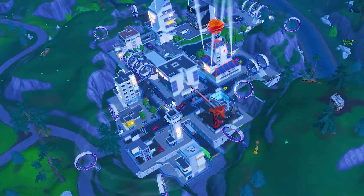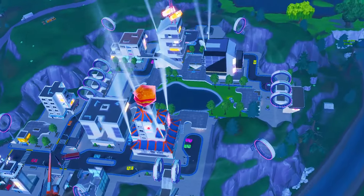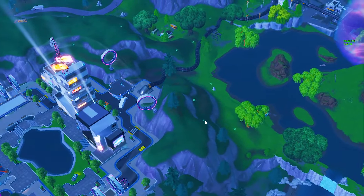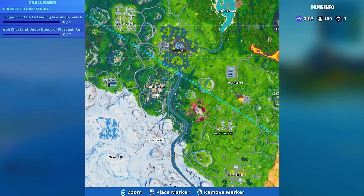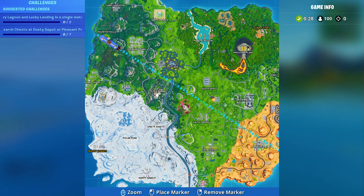Farewell to Tilted — as you guys can see, we are doing a quick flyby over Tilted, and this is the last that we will see of it. Bye bye Tilted. Alright, Tilted is gone, and now we have the new Tilted. It is called Tilted Town, as you can see on the map. We're gonna go ahead and drop in to Tilted Town.